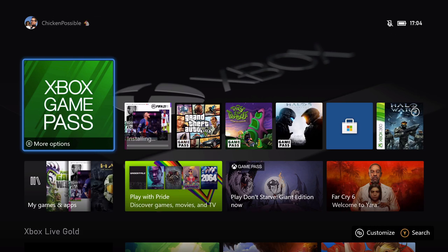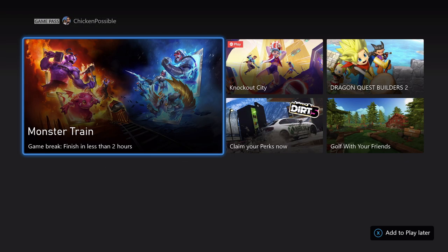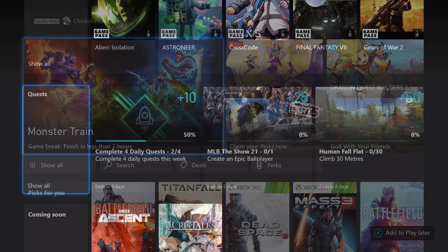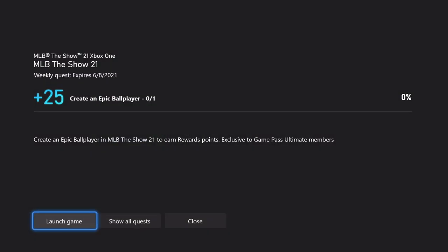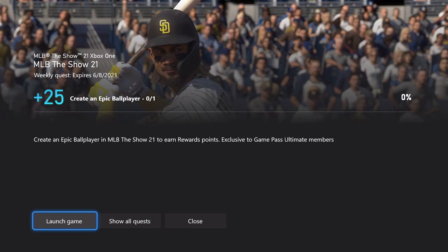Hey, what's up everybody, this is Chicken Possible with Rewards Hunter, back with another Xbox Game Pass Weekly Quest Guide. Today we're going to be working on the quest for MLB The Show 21. This is worth 25 Microsoft Rewards points. It expires next Tuesday the 8th, and we need to create an epic ball player.